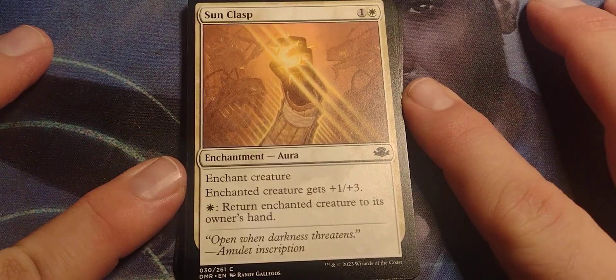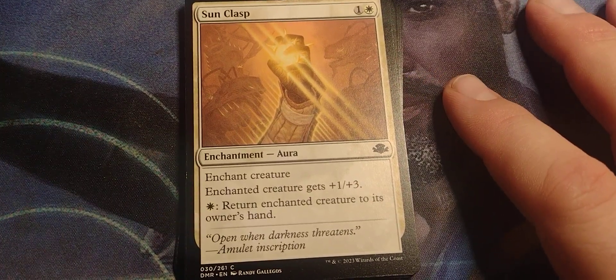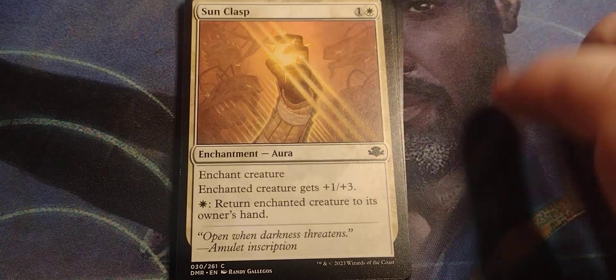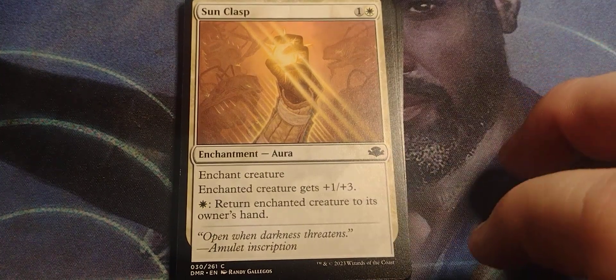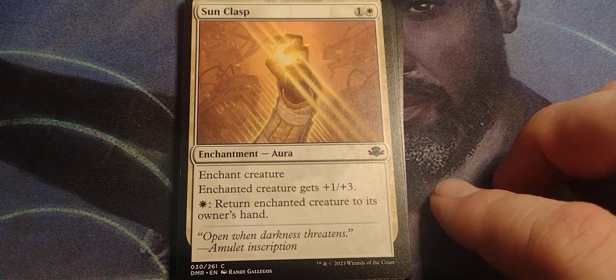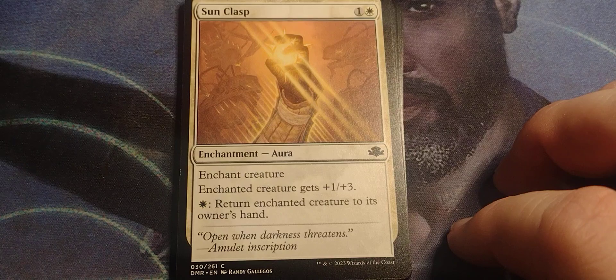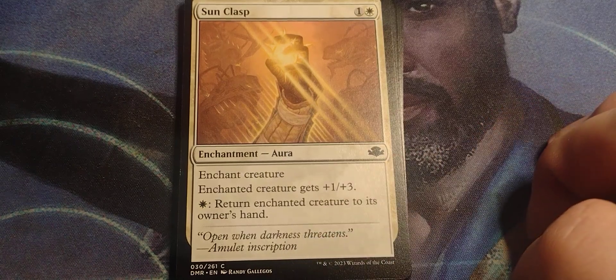Alright, starting off. Sunclaps — sorry, wrong thing. One and a white, enchant creature, enchanted creature gets plus one plus three, return enchanted creature to its owner's hand.